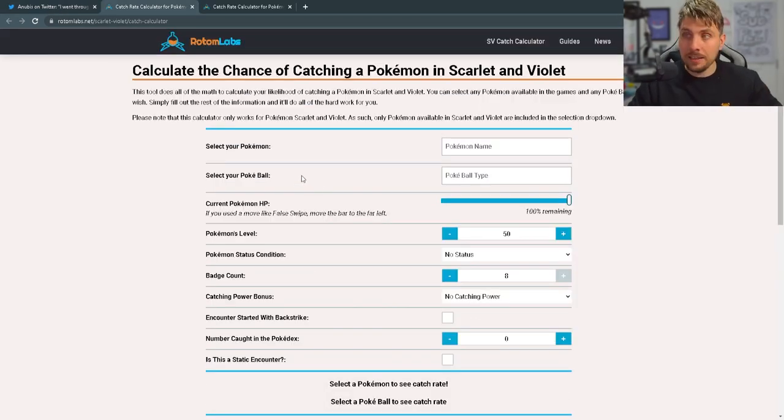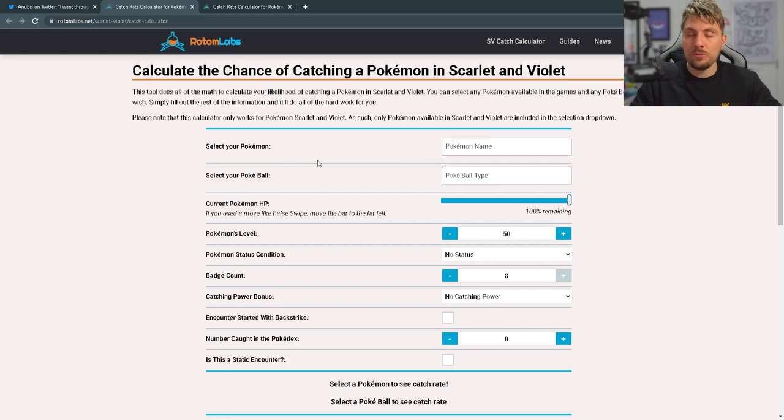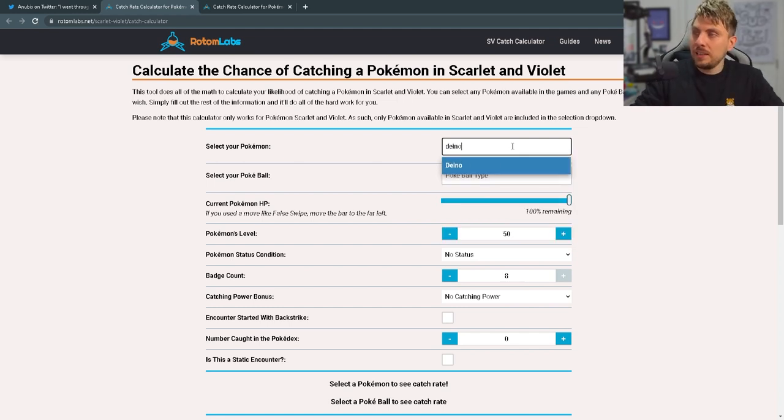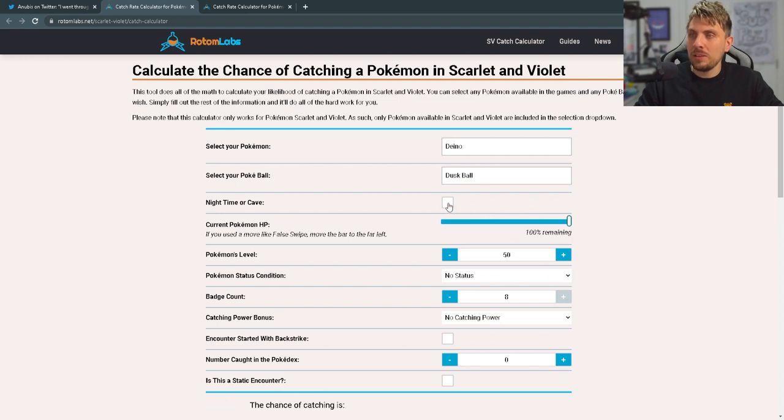This is the calculator itself. There is a bit of an explanation on how it works and more information at the bottom. It's a brilliant tool to use alongside your game to get an idea of catch rates for Pokémon around the region. You can see the full list of Pokémon here. So if we're going after something like a Dreepy, which is a Pseudo Legendary, and you want to catch it in a Dusk Ball, and it is nighttime in a cave — there is that option, which is brilliant.